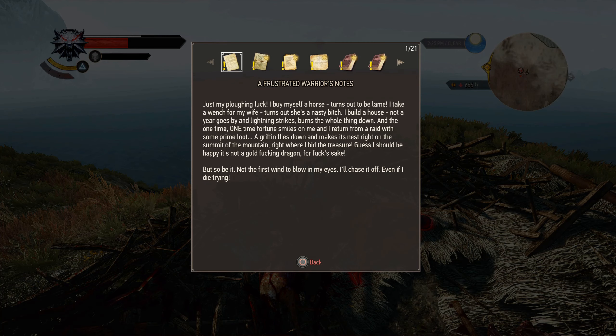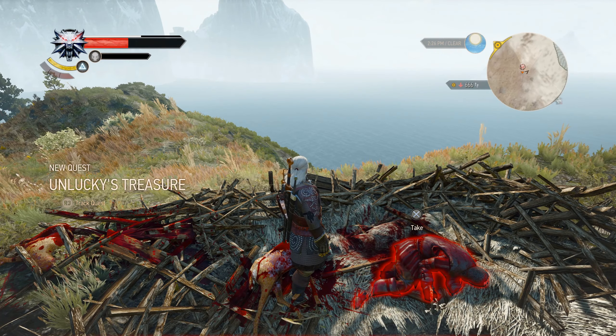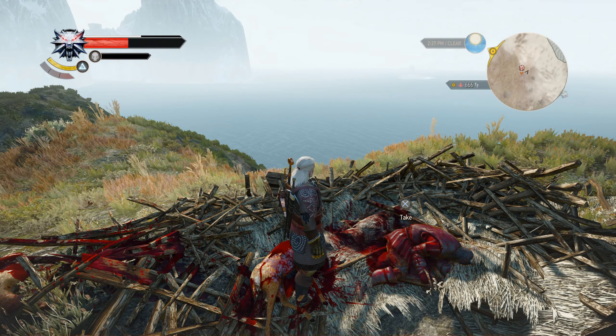Reading the warrior's notes: 'Just my plowing luck. I buy myself a horse, turns out to be lame. I take a wench for a wife, turns out she's a nasty bitch. I build a house, not a year goes by and lightning strikes, burns the whole thing down. And the one time fortune smiles on me — I return from a raid with prime loot — a griffin flies down and makes its nest right on the summit where I hid the treasure. Guess I should be happy it's not a gold dragon. I'll chase it off even if I die trying.' Quest: Unlucky's Treasure.